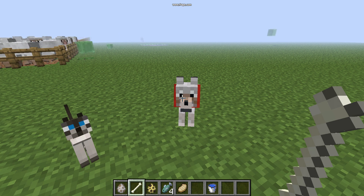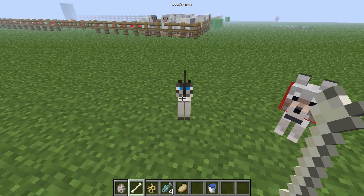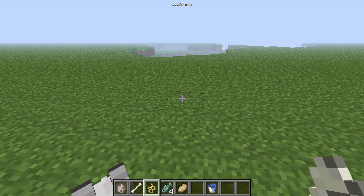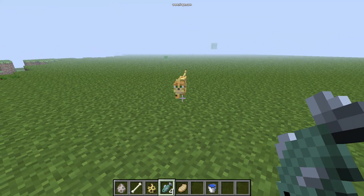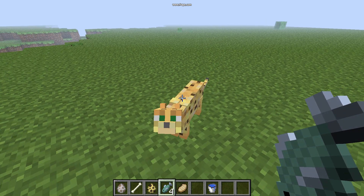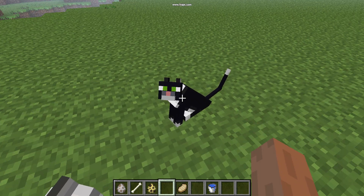Hello, it's Beer Mixing here. I previously showed you how to make a dog, but now I'm showing you how to make a little cat. First you need to find yourself an ocelot — I'm just spawning one. Then you've got to get some fish, wait for the ocelot to come to you in this position, and just right-click on it.